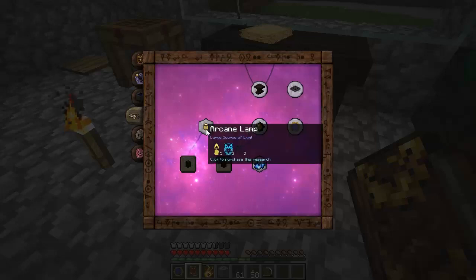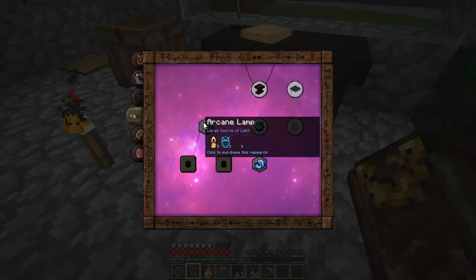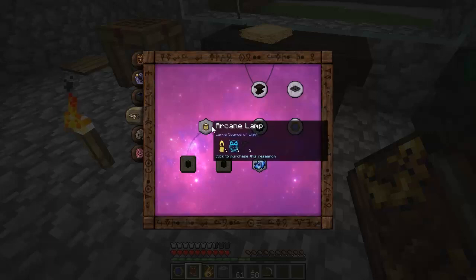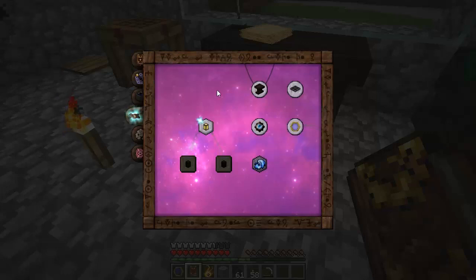So the Arcane Lamp - you can see in our Thaumonomicon on the Artifice tab. It says click to purchase this research. One of the nice changes in 4.1 for ThaumCraft is that you don't have to research everything. These hexagonal tiles you do not have to research. You can just click on them, and if you have enough of the aspects - we need 5 Lux, 3 Sensus, and 3 Tenebrae, which is darkness - if you have all that, which I do, I can click and I just know how to build an Arcane Lamp now.